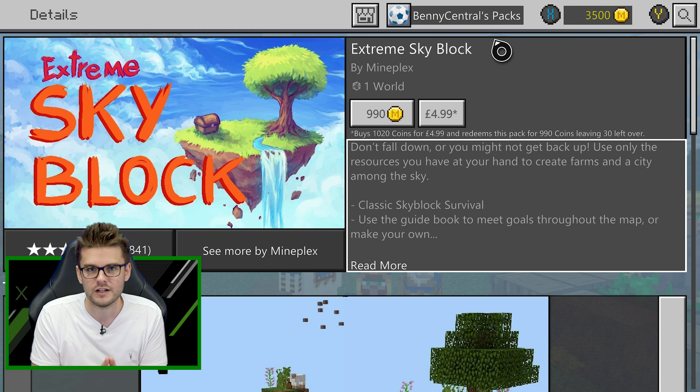Once you've booted up the world, you'll start on a little mini starter island — there isn't really much to it, and if you fall off the edge you're going to die. Skyblock is very, very unforgiving. You want to be very careful with your first few steps. First of all, take down all the leaves off the tree in search of a tree sapling — hopefully you get one or two. Don't do what I did and fall off the edge with the sapling, because if there are no more trees you're going to have to reboot the world.